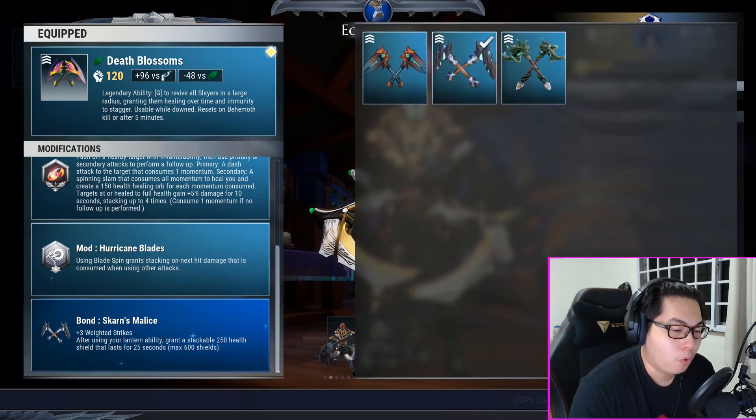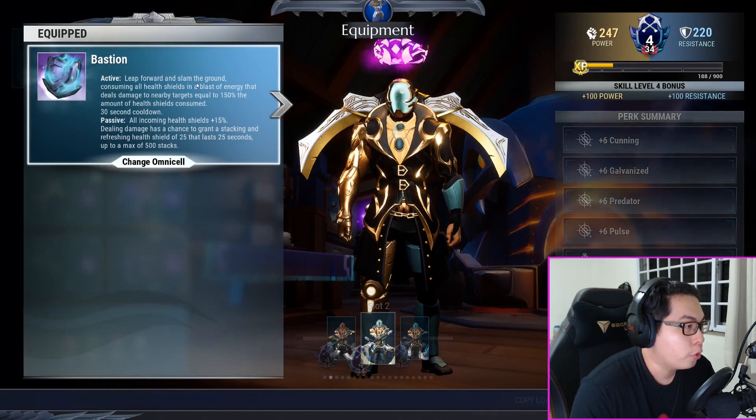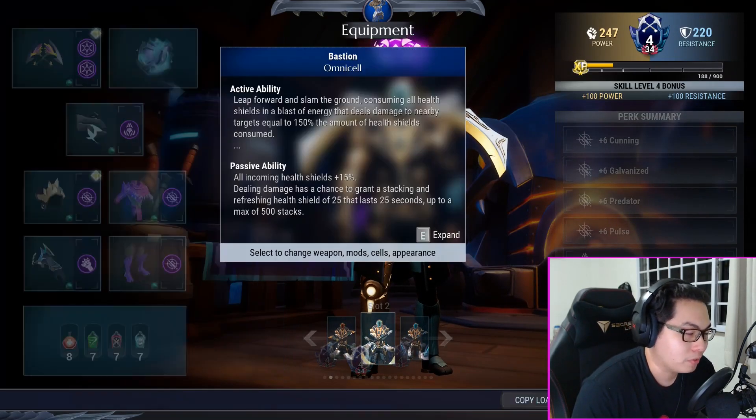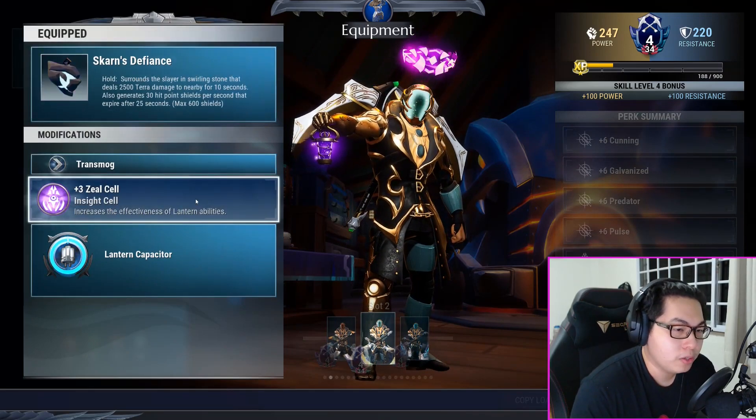Skarn's Malice is great for your bond because it will basically ensure that you have plenty of shields for your Bastion omni cell. Bastion is your omni cell obviously, and Skarn's Defiance will become your lantern with the zeal cell.